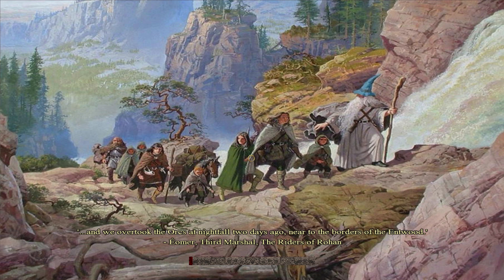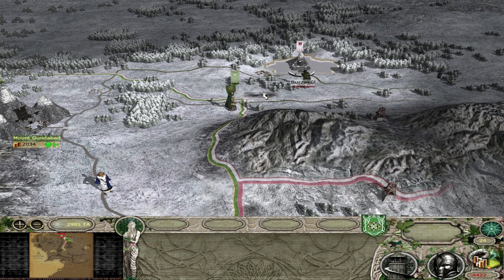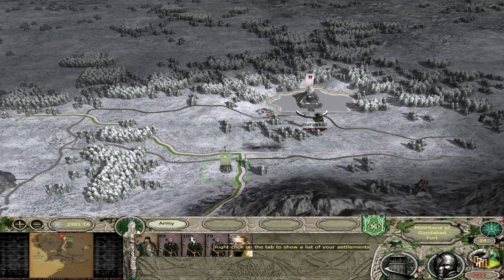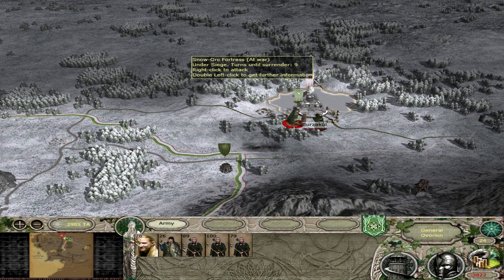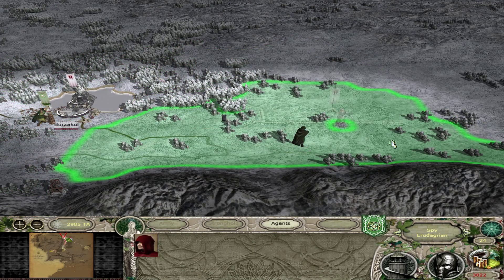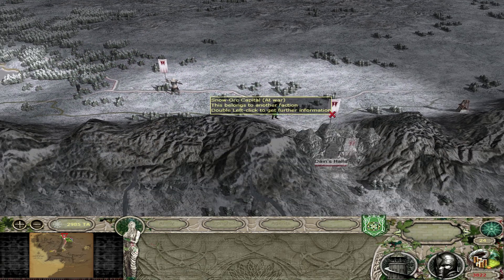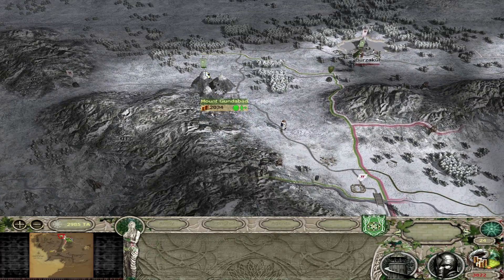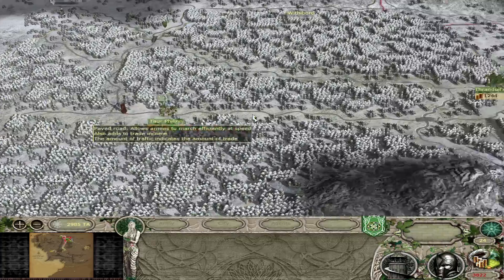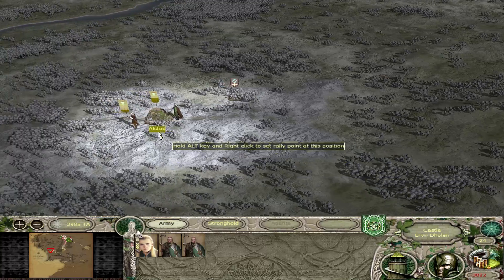It really didn't go how I wanted but I'll take it. Okay, execute. I'll just move on — I'm just going to use my scout to make sure. Okay, there is a single army there and there are quite a few troops in Dain's Hall. Feeling pretty good right now.